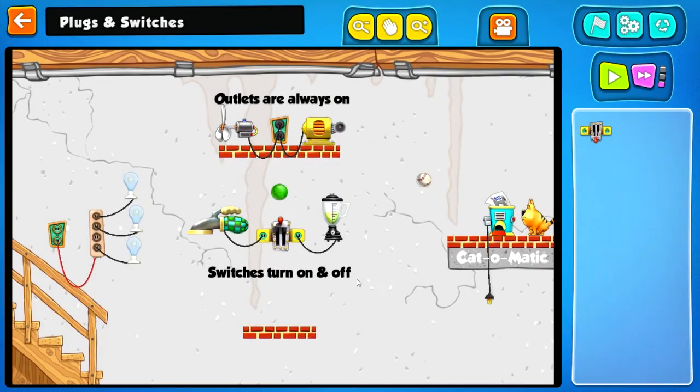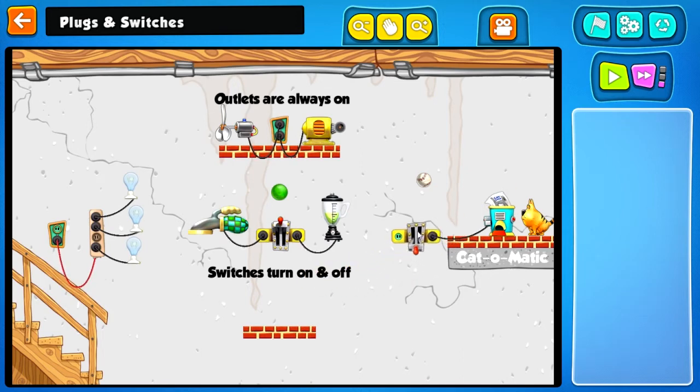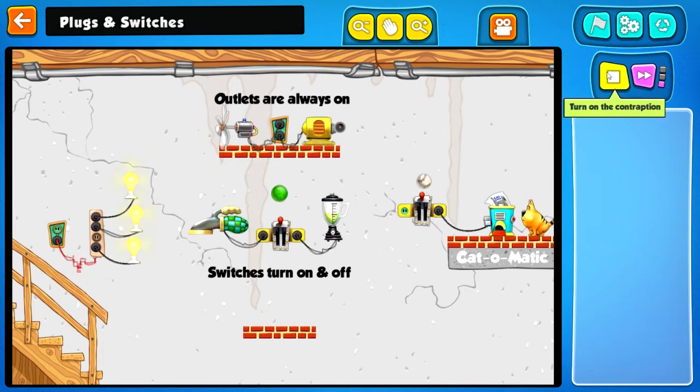Turn on the Cat-o-matic feeder. Outlets are always on; switches turn on and off. There's a baseball and some other components. The baseball should drop... nope, too far. There's the problem. Ta-da!